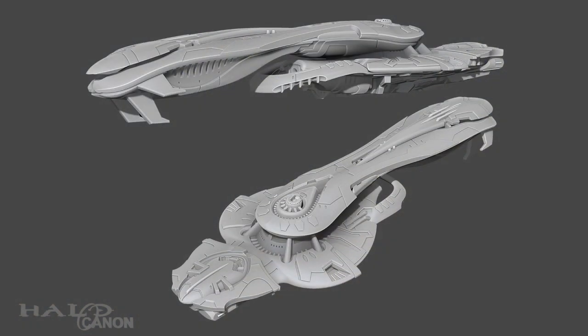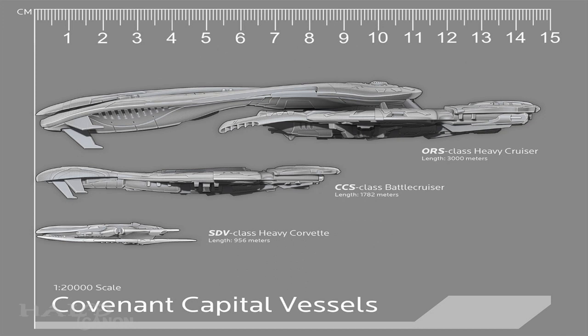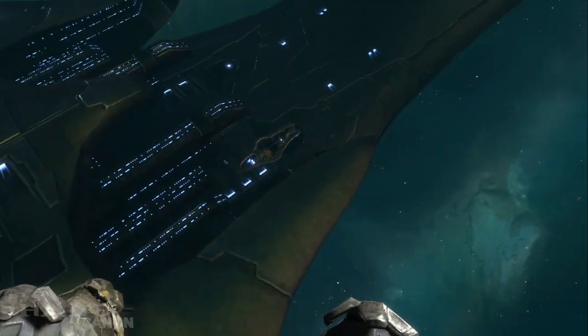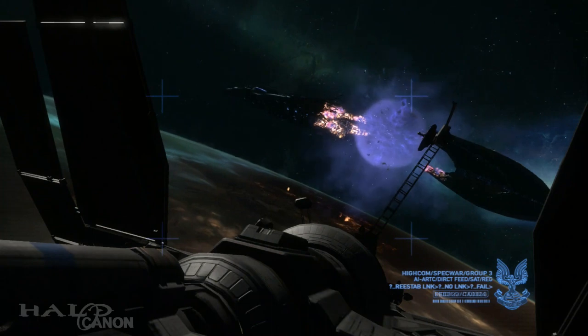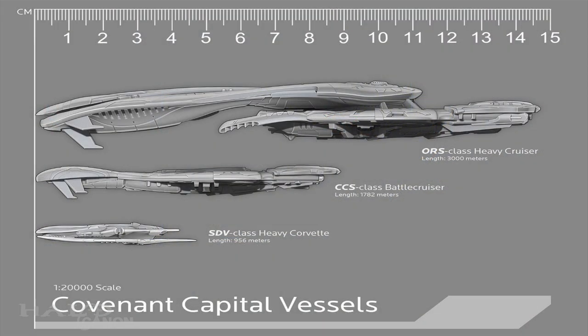The new ORS class Heavy Cruiser is a 3,000-meter-long beast of a warship that also boasts stealth capabilities. The Waypoint article notes this ship isn't exactly the type of thing any UNSC captain wants to see appear on their viewscreen. For scale, the ORS class is 3,000 meters long canonically and about 15 centimeters in the miniatures game. If everything were to scale, the Long Night of Solace would be close to 1.5 meters — the average adult male is about 1.7 to 1.8 meters tall. I'll happily sell an arm and a leg for a full-scale model of those ships.